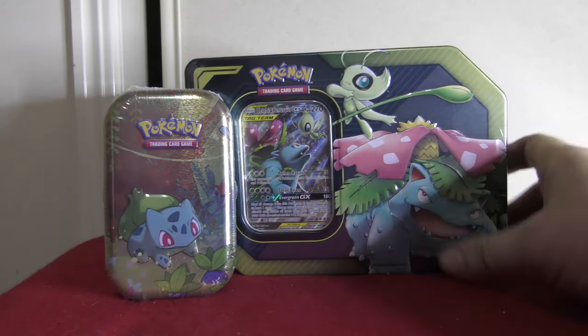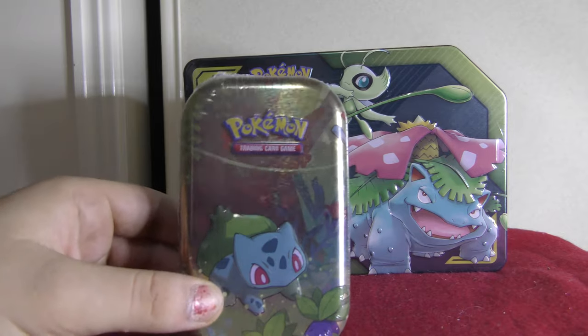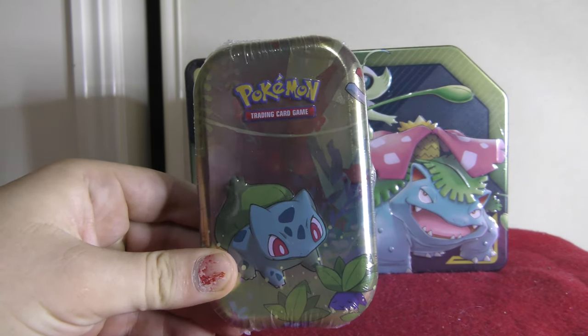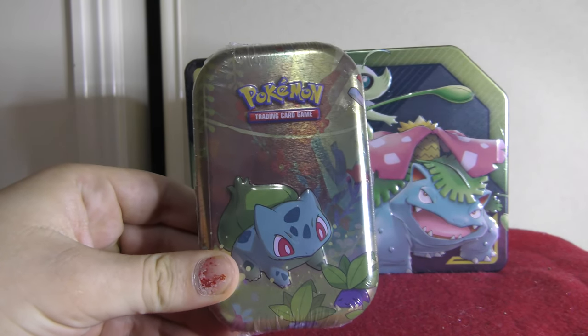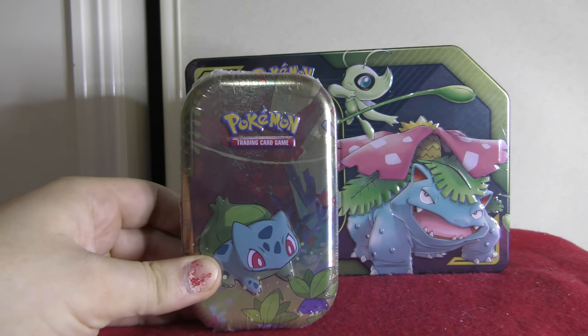What I've got here today: we've got a product, and that is the Venusaur tin — the Team Up Venusaur tin — and this awesome little Kanto Bulbasaur tin. So if you guys want to stick around and see what cards I pull out of these awesome tins right here, then sit down and relax, and let's get into this video.